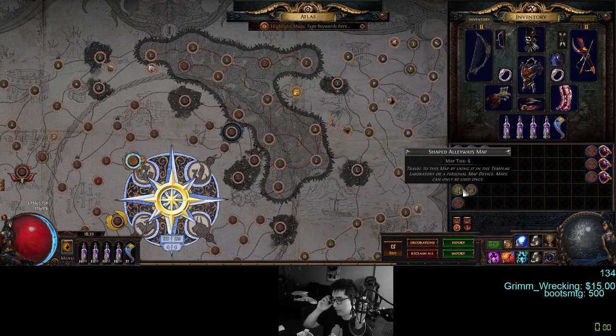Alleyways dropped Saint's Treasure this league — they added it. When I did 100 Alleyways I got 17 Saint's Treasures, which is over three exalts right there just from the card itself across 100 maps. Very linear, so you won't really miss anything, though there are those side outcroppings where you might miss some mobs. The boss is not phased, and the boss is not even in a different zone — that's pretty fantastic.